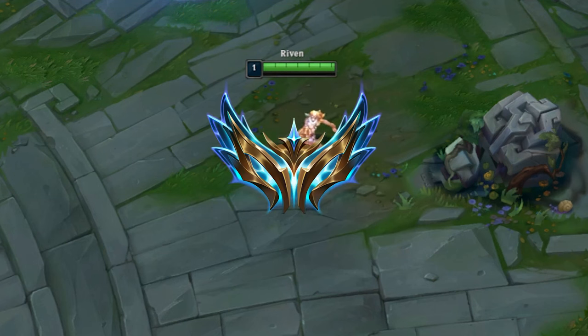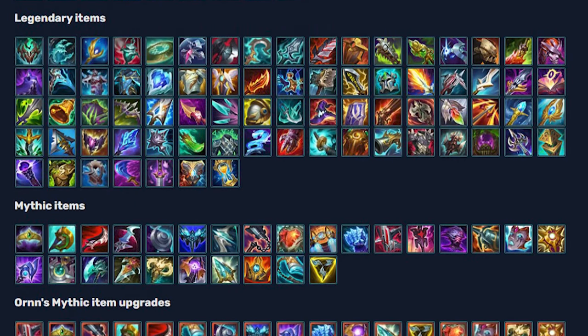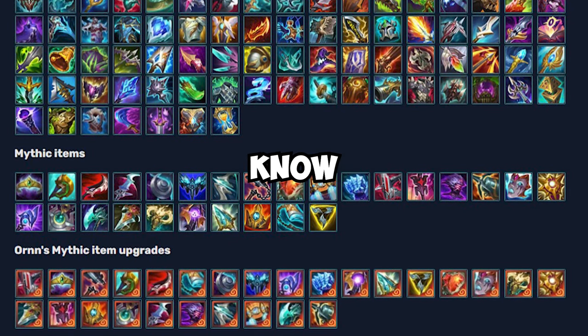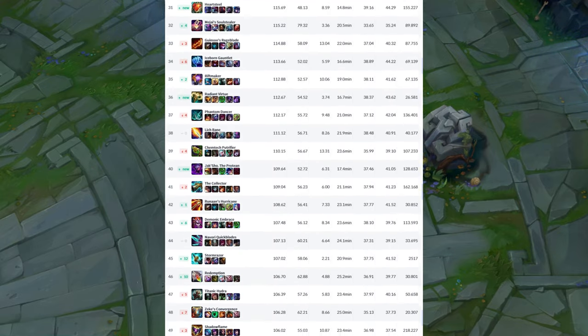How to analyze items like a challenger player. League of Legends has a lot of different items with a lot of different stats, so how do challenger players know what to build? It's simple — they know the stats the item gives and the best scenarios to use it.